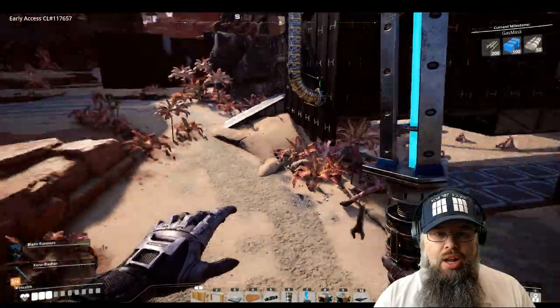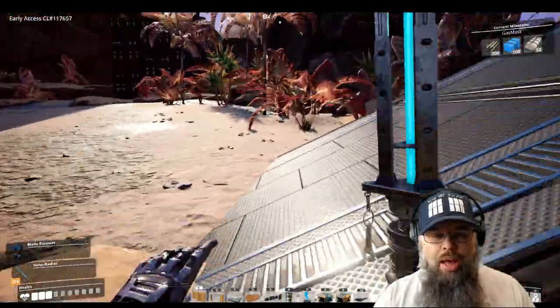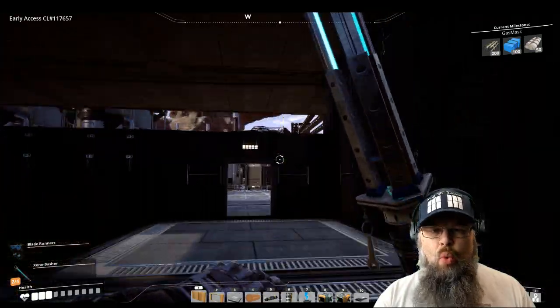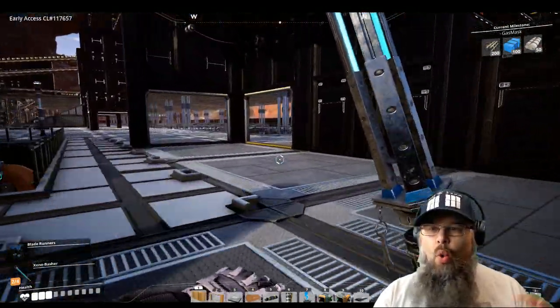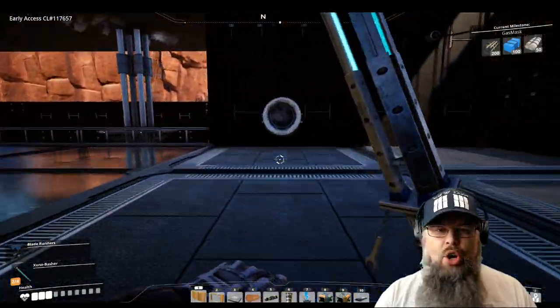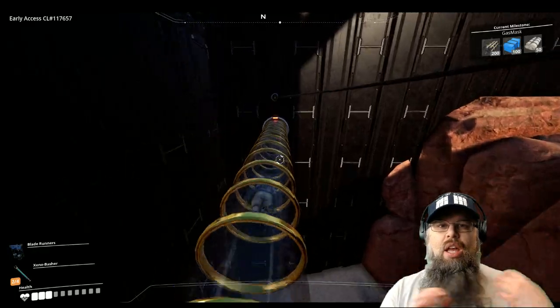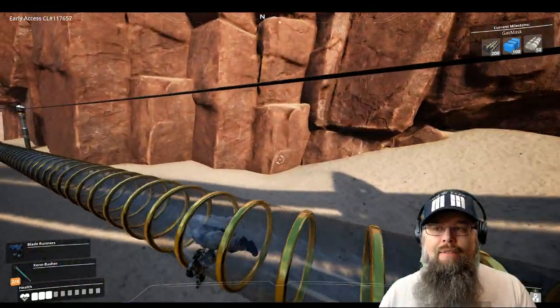That's tip one — a pretty good one I think. Tip two: this one is for when you've found something you want to build at — say you found oil that's completely off in the middle of nowhere, far from any of your bases — and you want to be able to easily find and reach it. Let me go over to somewhere I've actually done this.